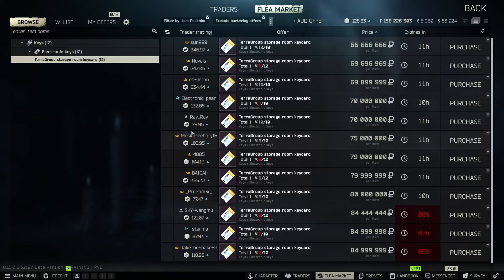Now as more videos come out about this, as more task guides come out, as more people complete the task, this key card will fall in price — it'll go to 60, 50, 40, 30 and just continue to fall. Now if these key cards never come out with another way to obtain them besides the flea market and cultists — because they do have the quote-unquote durability or uses now, it's not an unlimited use key card — it might remain pretty expensive for quite a few months just because of how much demand there is.